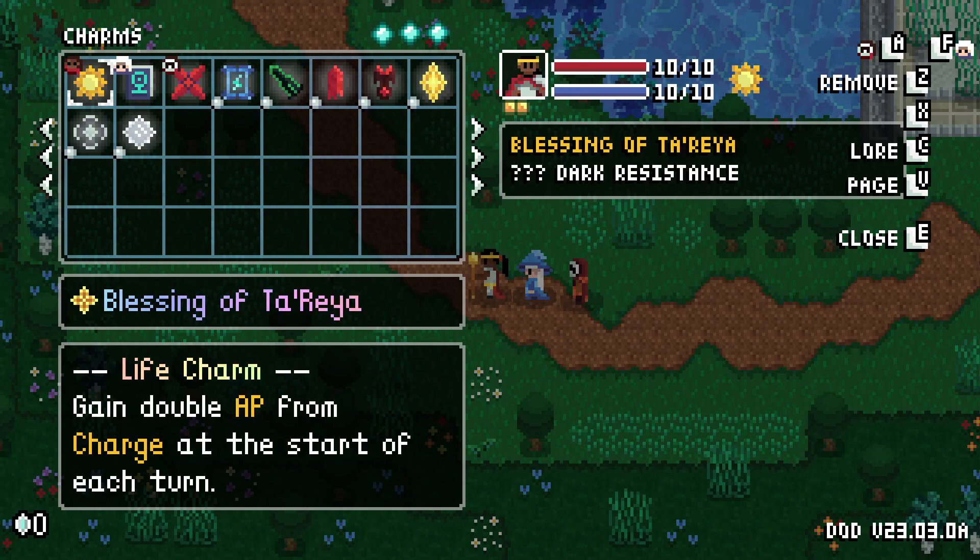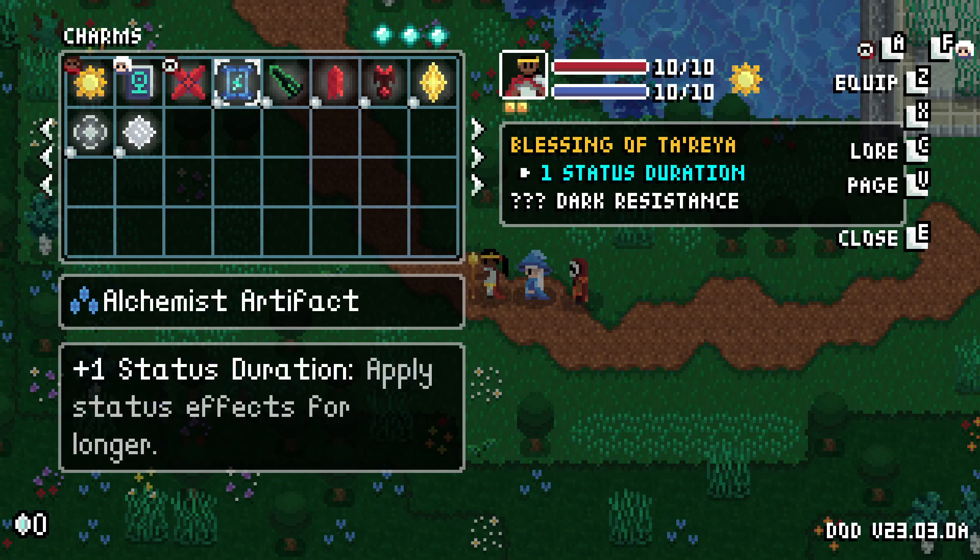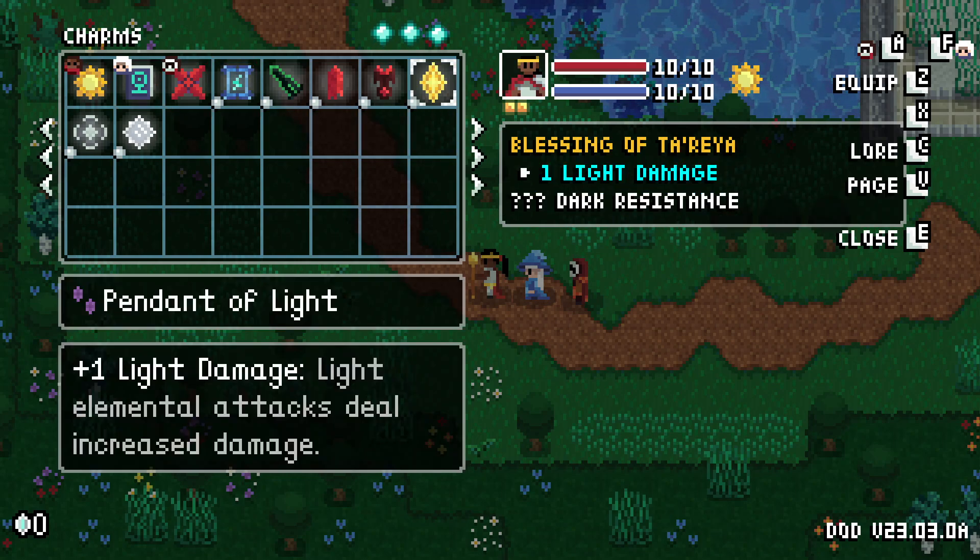First of all, most charms had more than one effect, but I've simplified it so charms do one thing. So this Pendant Light only increases your light elemental damage. And the second thing I've done is down here — you can see I've added this gray text that describes what that effect actually means. I can put that on charms that only have one effect, since there's enough space in the box for it.